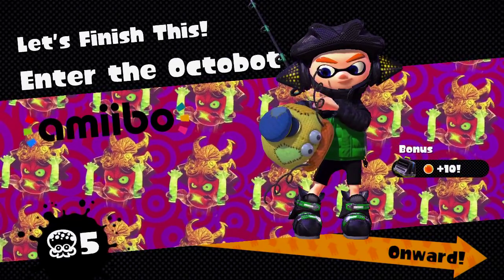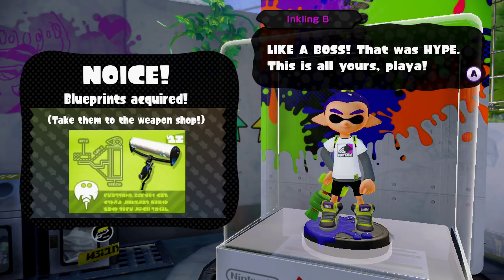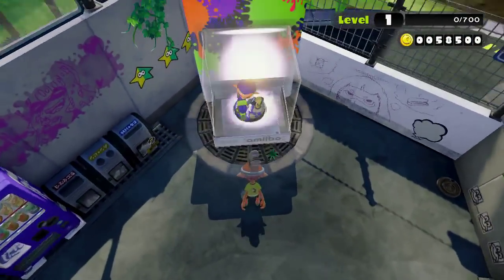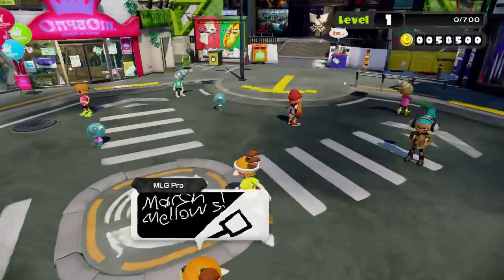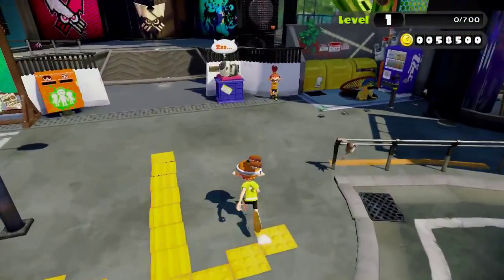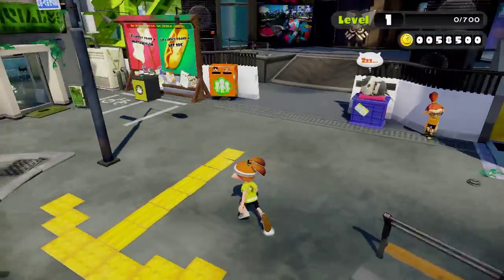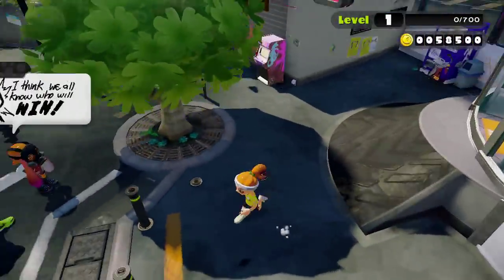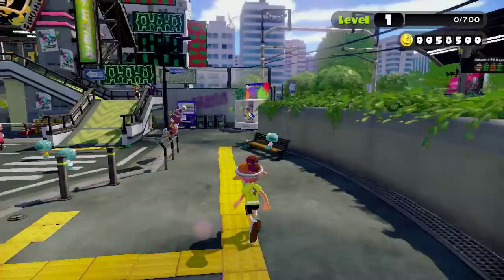Wow! But yeah, if you do get the amiibo triple pack or at least some of them, you do get a lot of extra stuff to do, and of course you unlock a lot of stuff which makes it worth it — all this stuff is for online multiplayer. We are done with the amiibo challenges, and that's pretty much it for the single player stuff. I did all the story mode stuff in Octo Valley and then all the amiibo challenges. I have 58,500 coins from doing all of them.